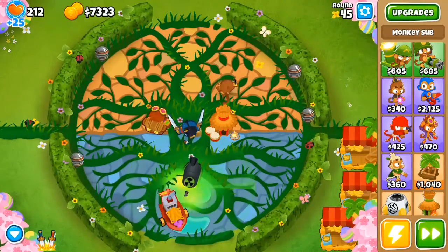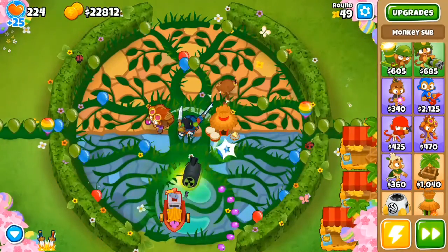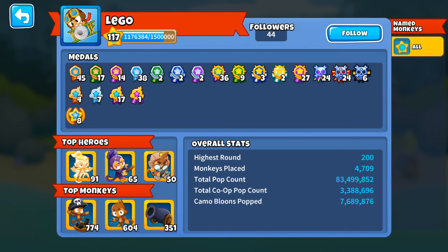There are a lot of new things this update, with an updated death screen showing you what killed you and how many lives they took on the round that you died. There's also advanced info for the challenge browser, showing attempts, wins, fails, unique players, and victorious players, with likes, win rates, and the ID — and also most recent winner and first winner, with their names and profiles. You can check people's profiles by pressing on the exclamation marks.